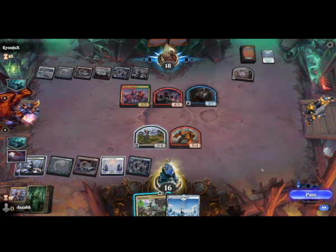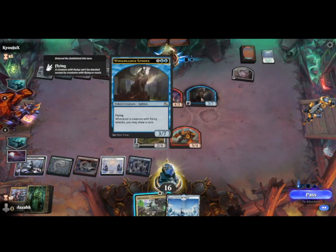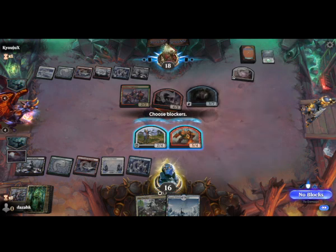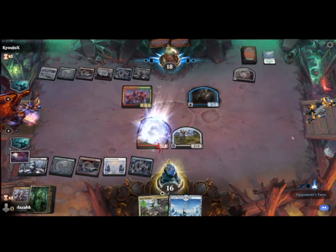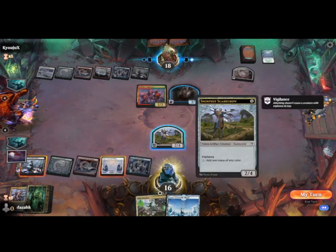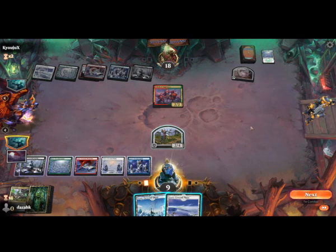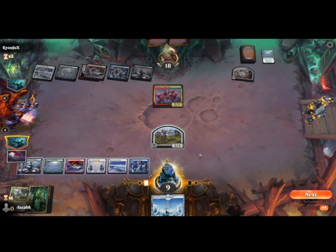Oh, another nice card — we actually have Dire Tactics. I lose life equal to that creature's toughness, and it just has 7 toughness. On balance, I do just have to trade off with this — I can't afford to just take damage. We don't have a human unfortunately, so we'll lose 7 life. I say it's worth it. We'll Emomere for 7.